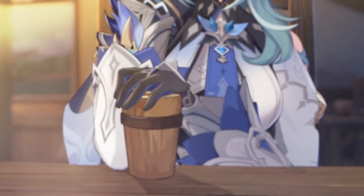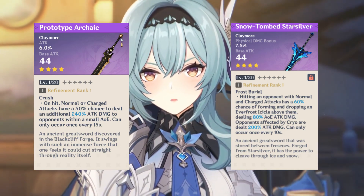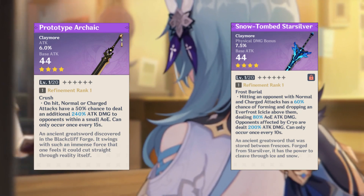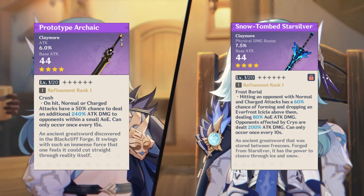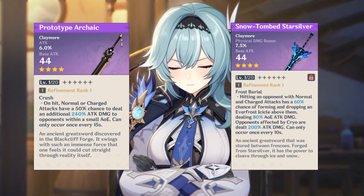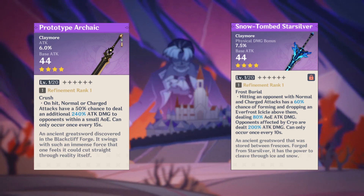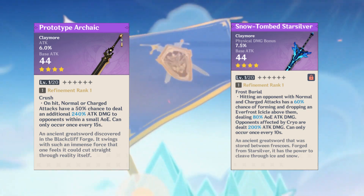As for number 5, we have 2 claymores here, and both are craftable weapons: the Prototype Archaic and the Snow Tombed Star Silver. Why these weapons at number 5? Because the good base attack plus the attack percentage on the Prototype Archaic is really good for high base attack characters like Eula, and the physical damage on the Snow Tombed Star Silver is also very good for Eula. The passives on these weapons are super good for Eula because they also scale with her physical and attack damage, so you might see very big numbers like 30k damage or even more.